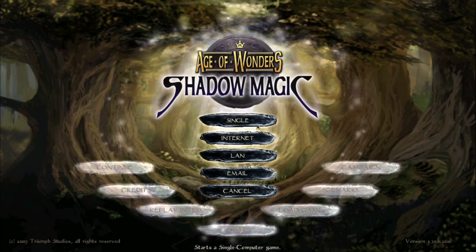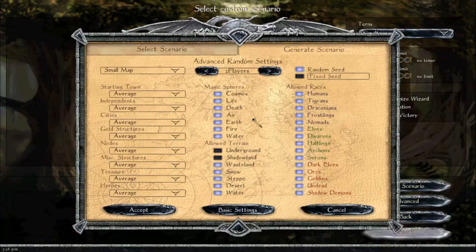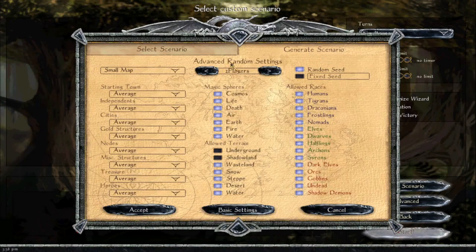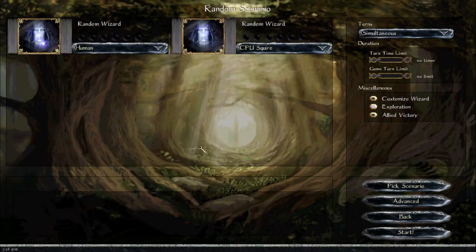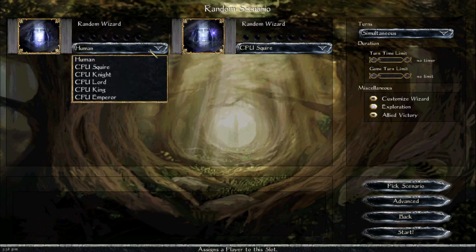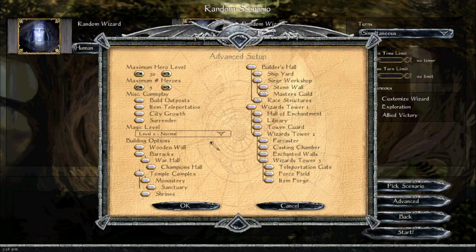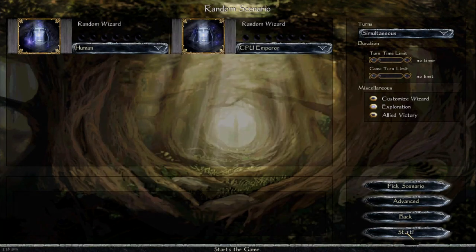Shadow Magic was notable for adding a random map generator to the franchise for the first time, and this is the primary reason I'd recommend Shadow Magic over Wizard's Throne for anyone looking to try out Age of Wonders 2. The algorithms used by the random map generator have improved over time, but aside from overall quality I can't think of any changes to the generator itself worth getting into. On games with multiple map layers, you can choose to disable certain layers when making a random map.